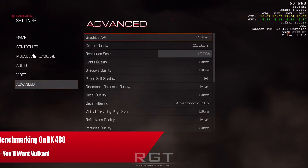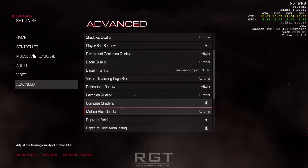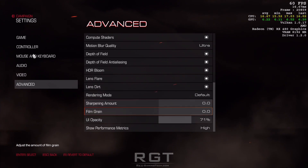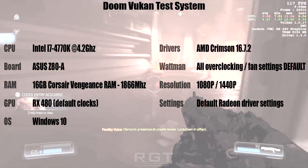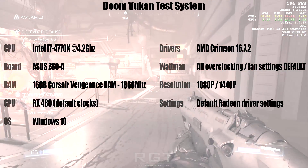Ladies and gentlemen, this is a Game to the Come video. If you have an interest in Vulkan, which is the alternative low-level API competing directly with DirectX 12, this video may well serve you quite well. During this video, we're going to be looking at the Vulkan performance of Doom versus the traditional rendering API, which is of course OpenGL.